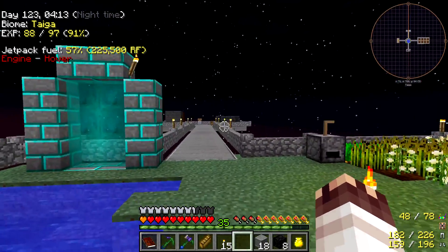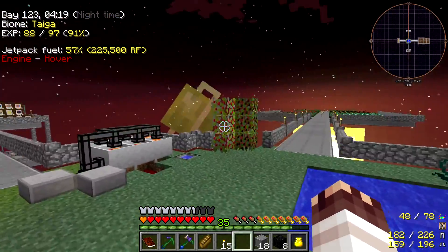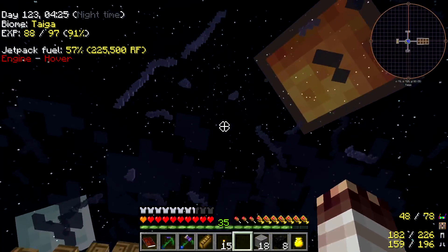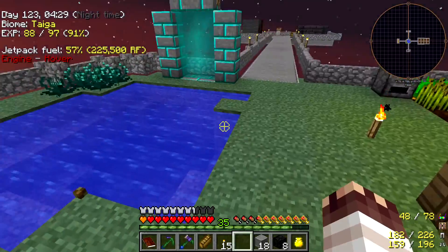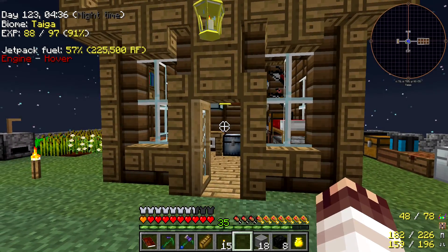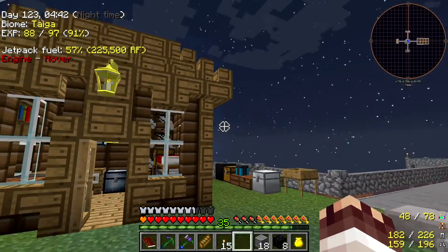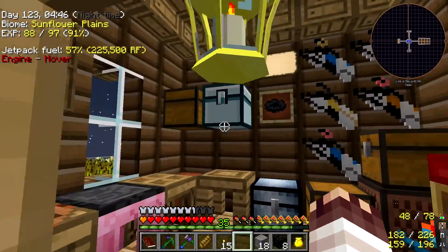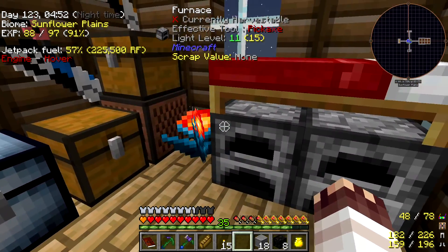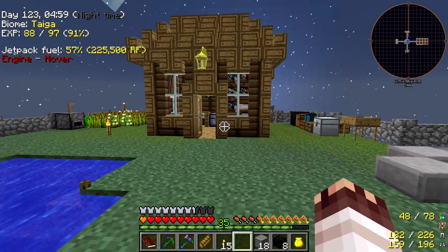Hey guys, welcome back to Project Ozone. I'm really looking forward to today because I'm looking to get into AE2. I want the controller, some crafting, and some mass storage, because at the moment we've got components spread everywhere and quite a few disorganized chests in here. I don't know where anything is, and it's a pain to keep running back and forth sorting things out.